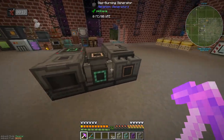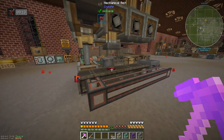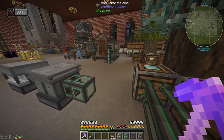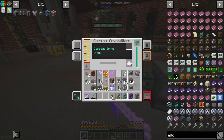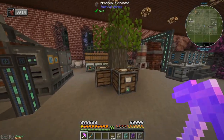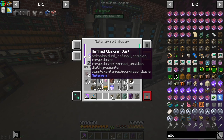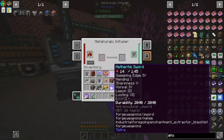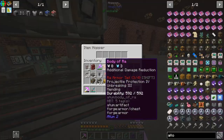We do have an enrichment chamber - nice! We should be using that, a couple of them, for improving our fuel efficiency. I'm making salt, that's right. We should be using that for enriching these things - that would be a wise move. Maybe if we can auto-craft these enrichment chambers, I might do that.